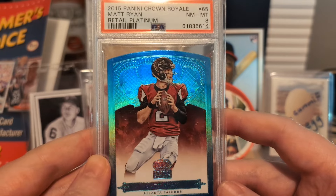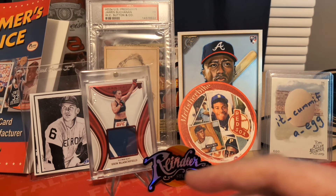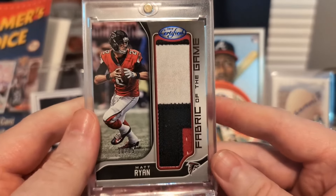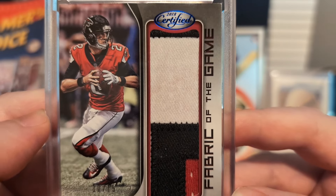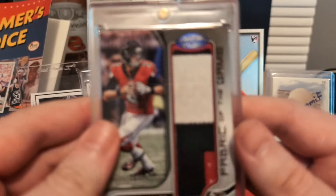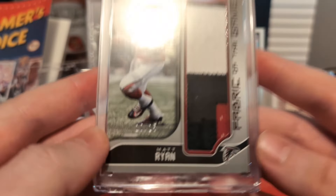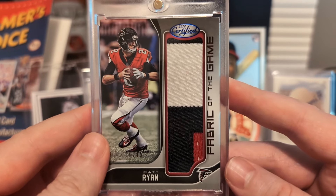I pulled one of these when I broke a box from Target — I got one, I think it was Drew Brees — and quickly disposed of that. Picked this up pretty recently. Look at how dirty this patch is. The only reason I picked it up — it's 2018 — when I looked at it, they didn't put Game News materials in this product of Matt Ryan. I looked at the back and saw it said Player Worn. But looking at that patch, so much dirt — it doesn't look like a Player Worn jersey, it looks like a Game Worn jersey. So I picked it up. It was super cheap, 10 of 15. I'm almost certain that it's Game Worn.